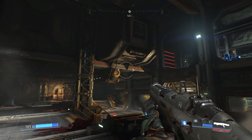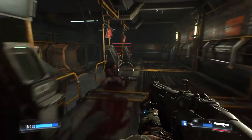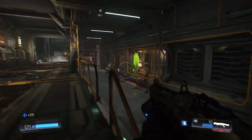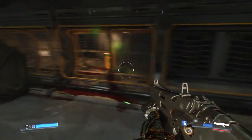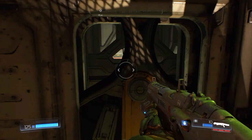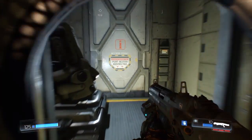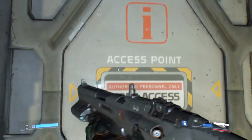We need to get up there to a certain point, so pretty much what you want to do is go through here first. Remember to pick up these little goodies and all this kind of stuff. Try not to get squished by this container coming through. Head up there, go through here, you're going to go up this little elevator shaft thingy. It's just pretty much showing you where to go step by step through the mission. Get into this port and you're going to go up to these maintenance tunnels.